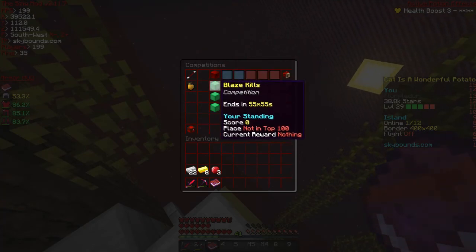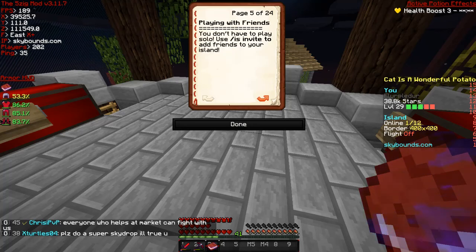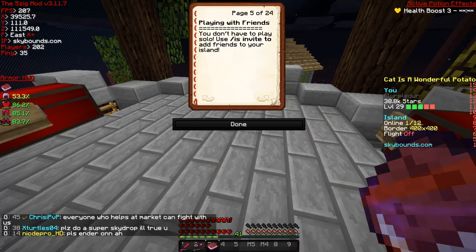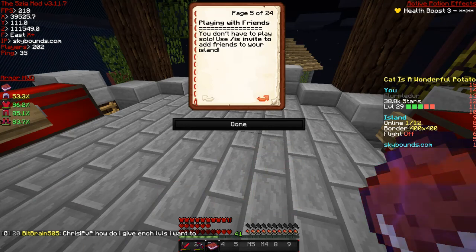There are competitions - daily they have different competitions for different things you can do. They're pretty hard to actually win, but pretty cool. You don't have to play solo - use slash is invite to add friends to your island, which is a pretty cool thing honestly.